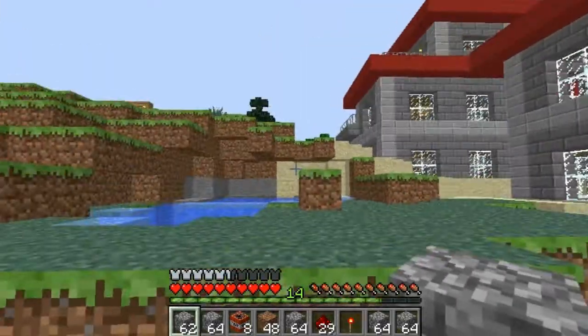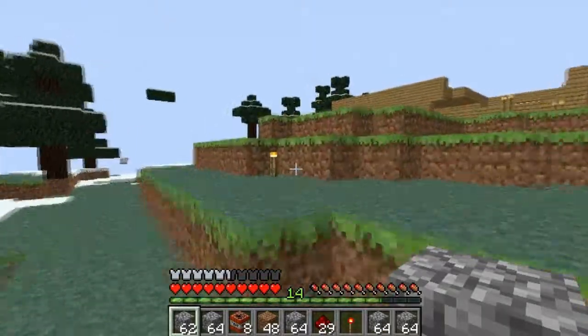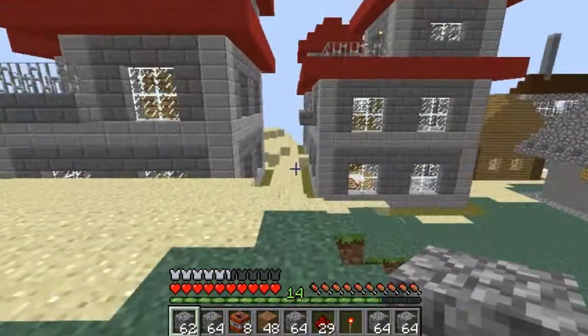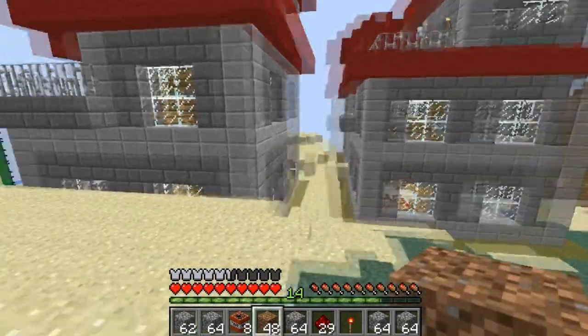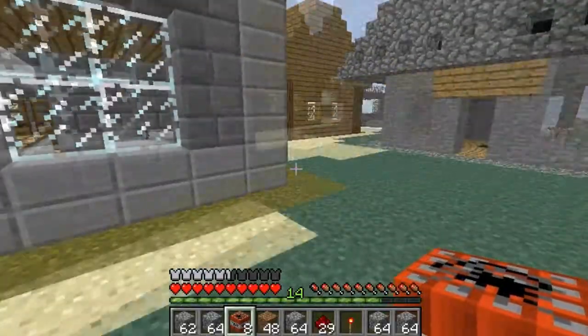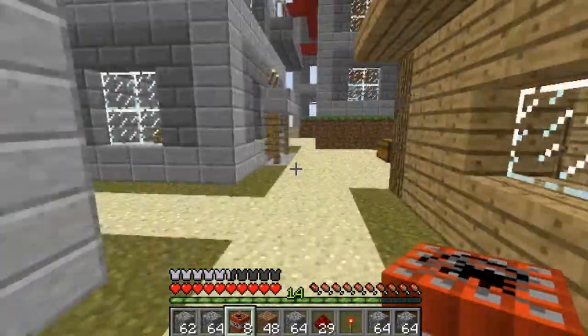Hey guys, with the new Minecraft update 1.26 I believe I have got outdated mods. So what I'm gonna do today is blow the fuck out of these things. I just want to get these out of the way and keep my town hall because this took me a while to make.